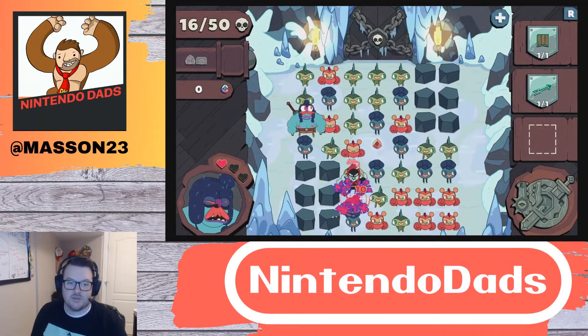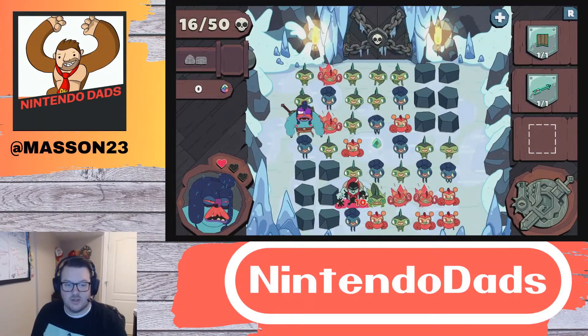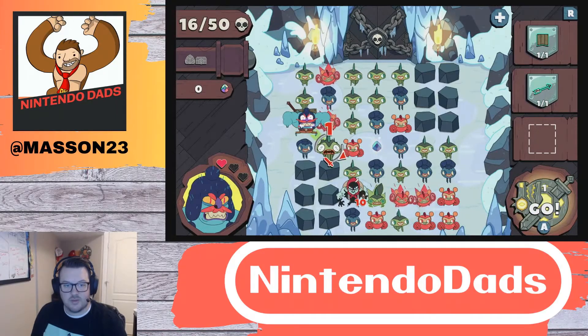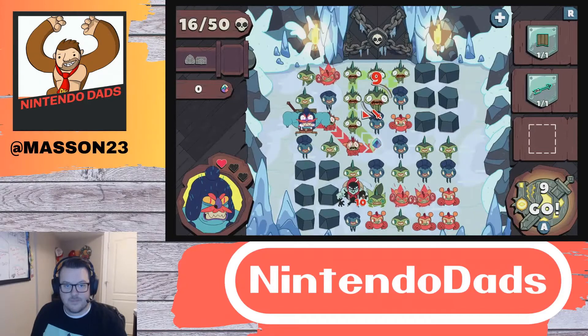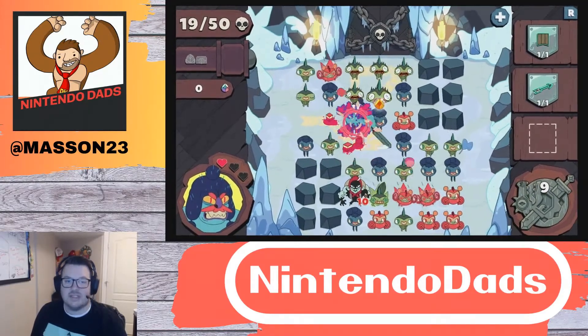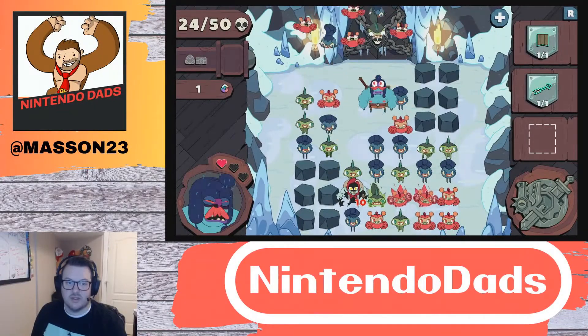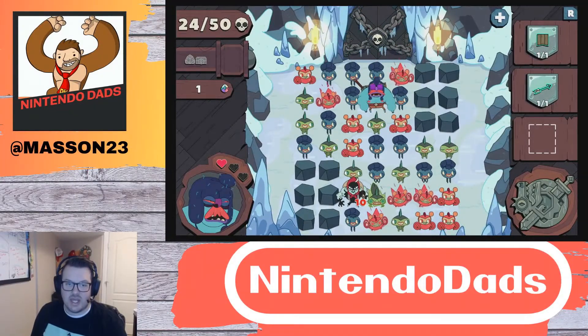The nice part is that grindstones provide color changes, though these guys steal stuff from you as I remember. So I need a ten to kill him — ten in a row. I'm going to need some grindstones, or a really well positioned chain.